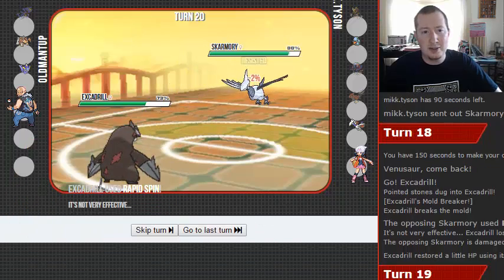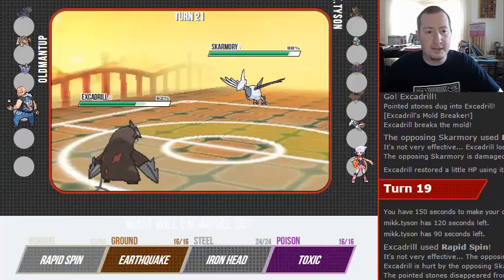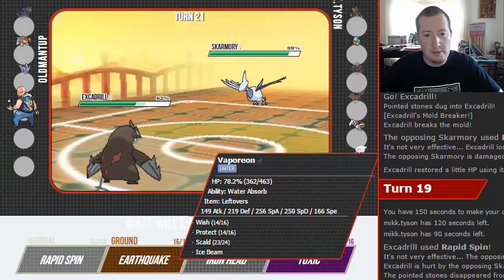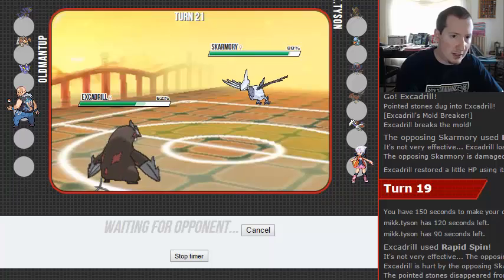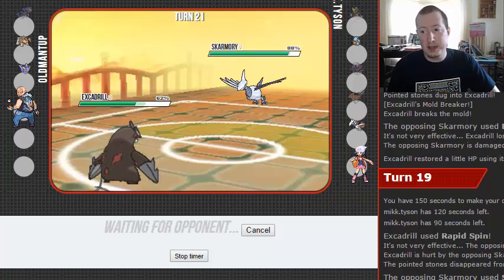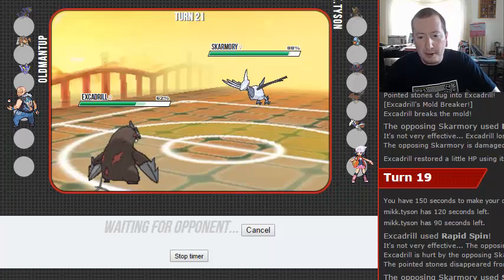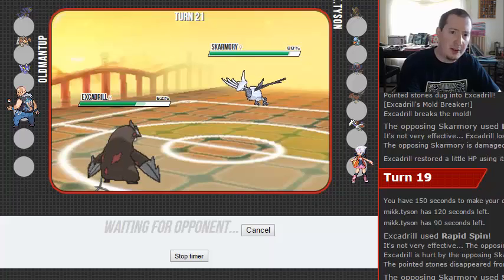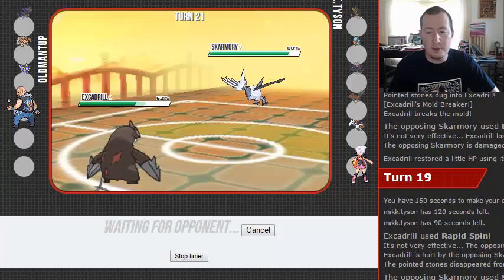So we lost damage even with the Leftovers there. That is bollocks. Good lord — how much damage does Rocky Helmet do? This is going to be a huge pain in the butt — a war that I don't want to deal with. So I'm not going to keep killing myself Rapid Spinning these things away, only to end up with a layer of Spikes when I get something else in anyways. So I'm going to switch out here. He's actually taking time to think.